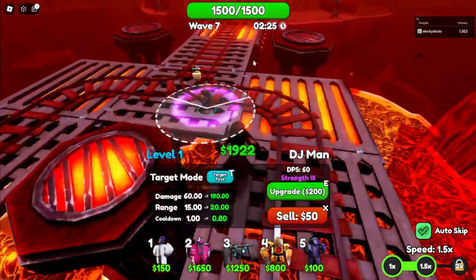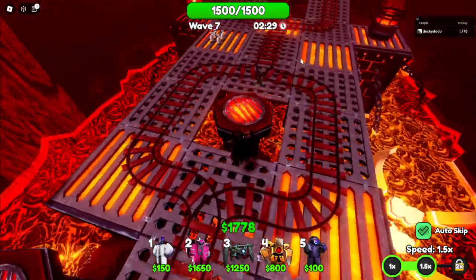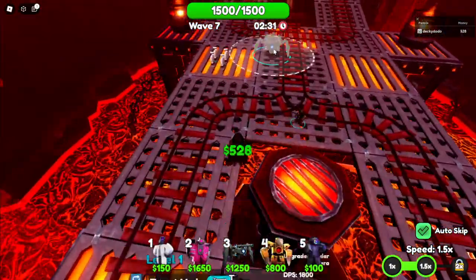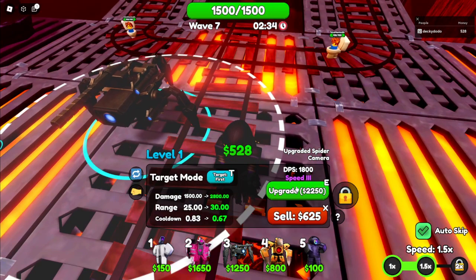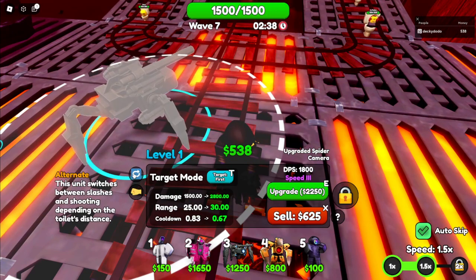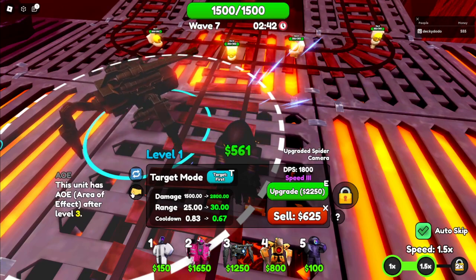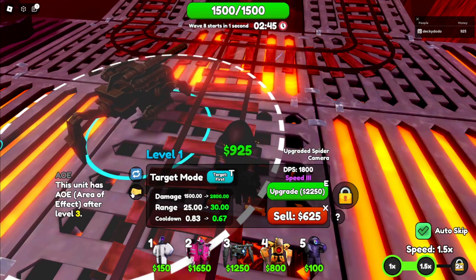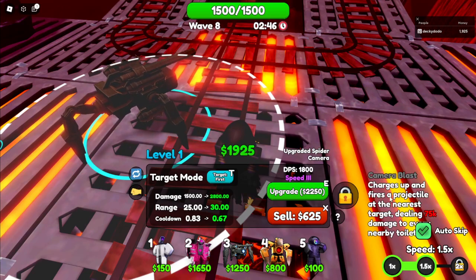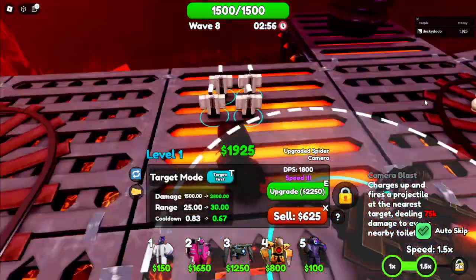Time it to place it — there it is. Speed 3, it has Straight 2. It alternates — it switches between slashes and shooting depending on the target's distance. This unit has AoE after level 3. It also has an ability: charges up and fires a projectile at the nearest target, dealing 75k damage to every nearby toilet.